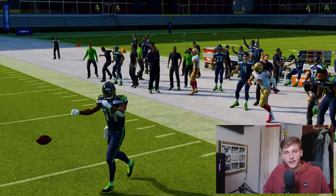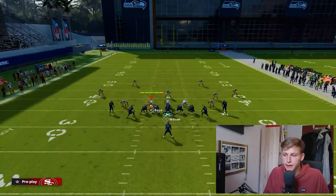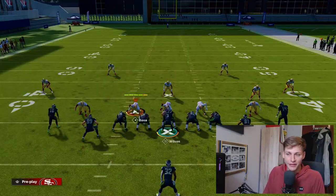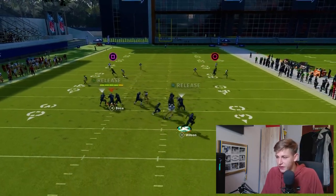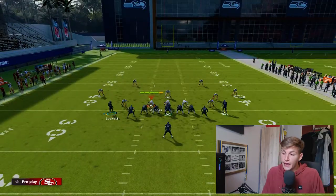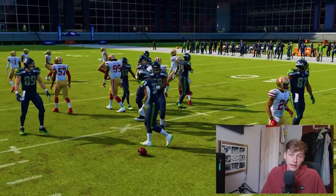If the zone is covering the corner route, you have to wait a little bit longer until they really engage before throwing. The rollout corner is the beautiful thing here — if it's not there and there's no spy, you can just take off and scramble. If they spy somebody, they're a little bit weaker to the run. If you have a faster running back, that's some more yards, though Chris Carson isn't that fast.